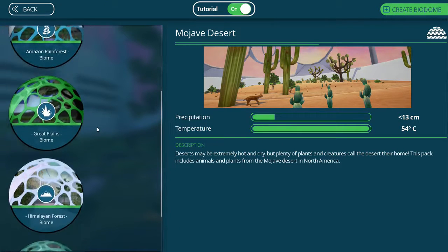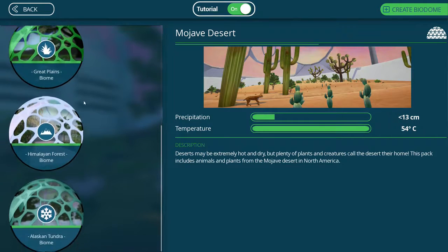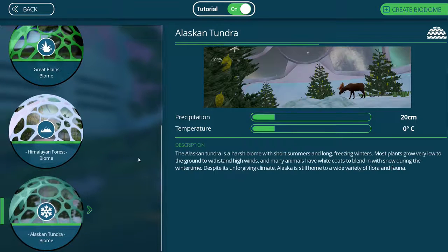Alright, so we're going to start. I did the Mojave and I did the Great Plains - we're actually gonna go with the Alaska Tundra. Like I said, I bought the DLC for this even though I was given the base game code. The Alaskan Tundra is a harsh biome with short summers and long freezing winters. Most plants grow very low to the ground to withstand high winds, and many animals have white coats to blend in with snow during wintertime. Despite its unforgiving climate, Alaska is still home to a wide variety of flora and fauna.